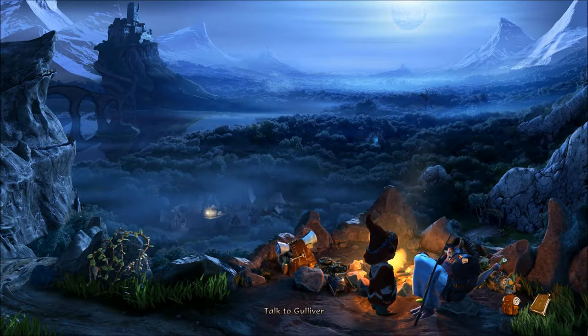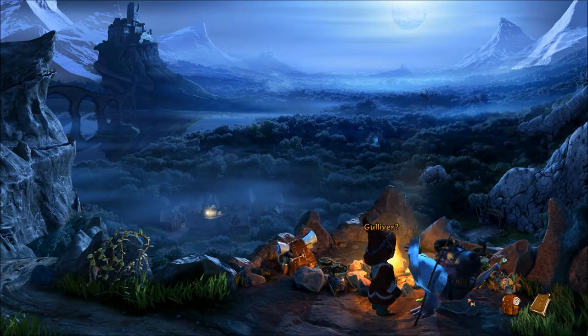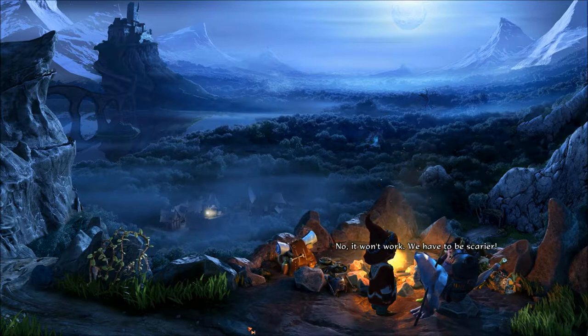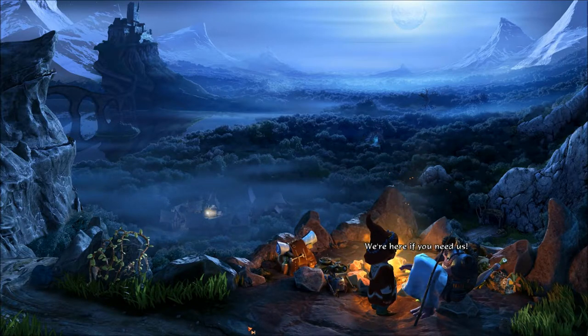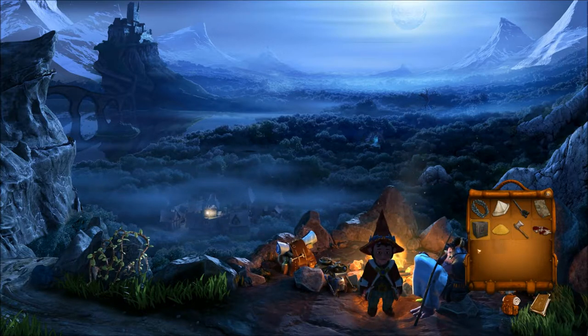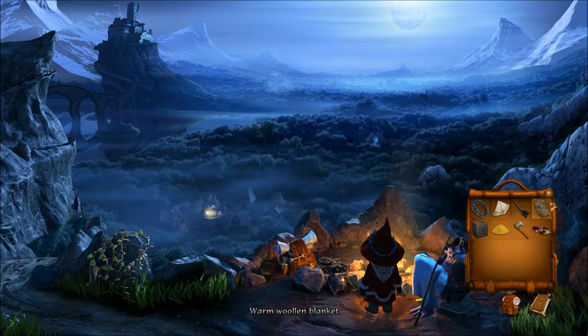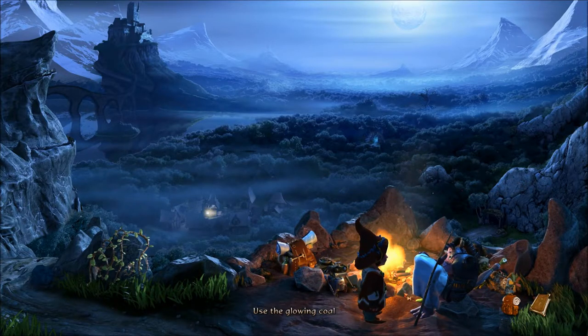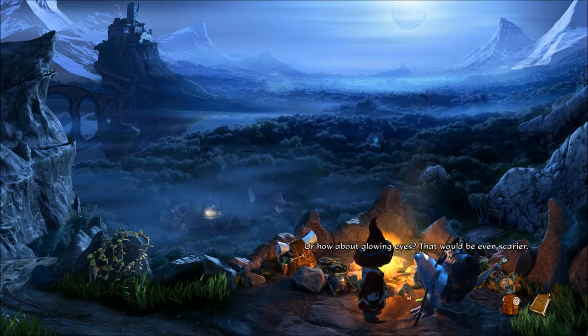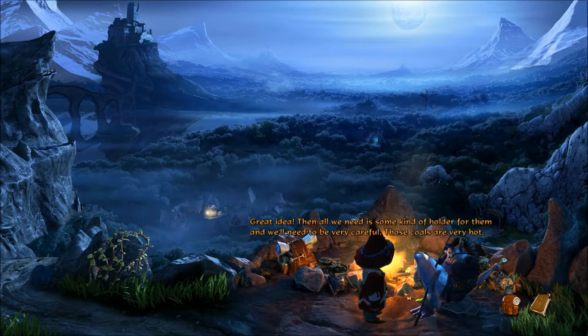Then we'll just have to make the costume even spookier — with the bloody rags. Now with the bloody rags? No. I'm gonna hold an axe. No. It's the end. You still use the glowing coal? Gulliver? I'm just thinking, if we could get our ghost to glow using a couple of hot pieces of coal — or how about glowing eyes? That would be even scarier. Great idea. Then all we need is some kind of holder for them.